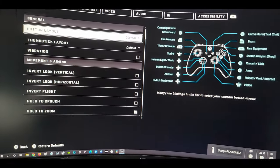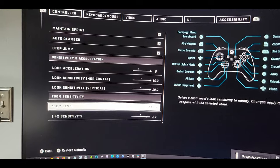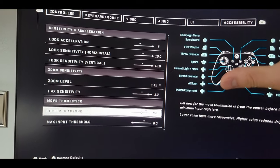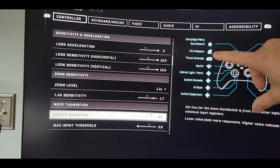Anyway, what you're going to want to do is go to your settings. On your controller, go down to Sensitivity and Acceleration. Basically copy these settings — for the Look Acceleration you want a five.